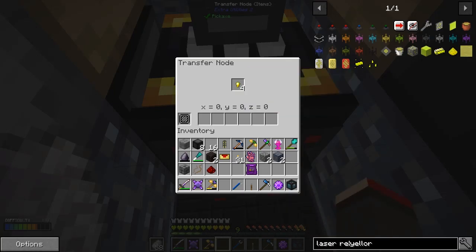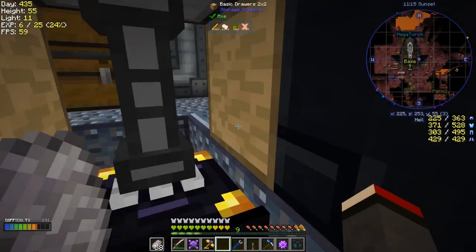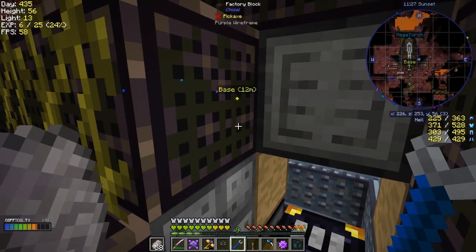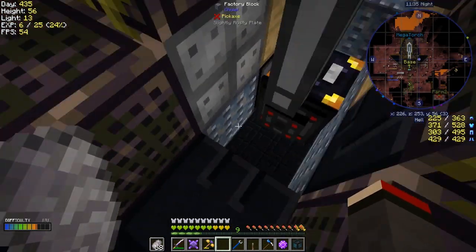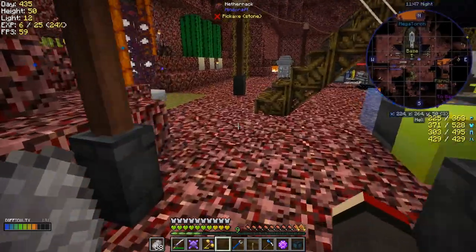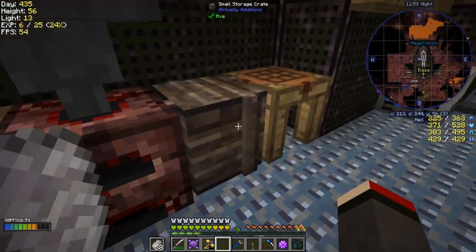It doesn't really matter which side I put it on - it'll just have a slightly longer path. Has anything come in? Yes it has, good. You'll see it's coming in fairly slowly, so we've got two ways to speed that up. I probably haven't got enough transfer nodes - we're going to need at least two or three. We'll also make some speed upgrades and a stack upgrade, but both of those need GP.